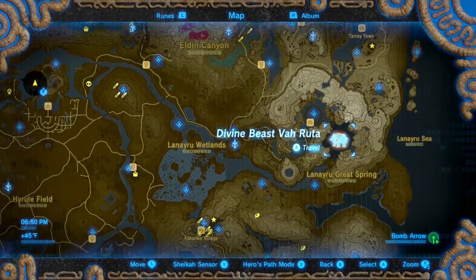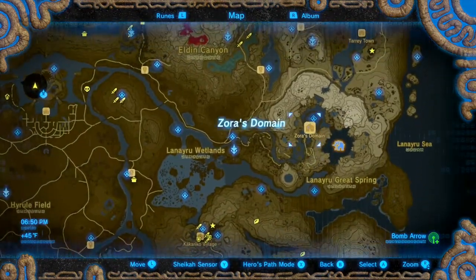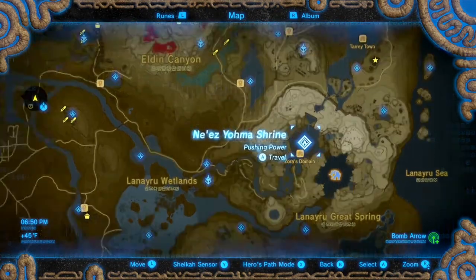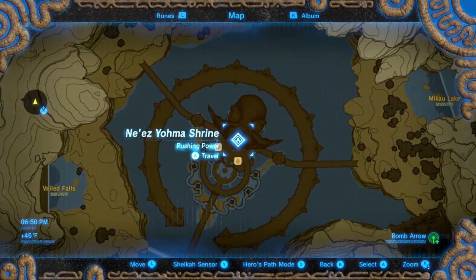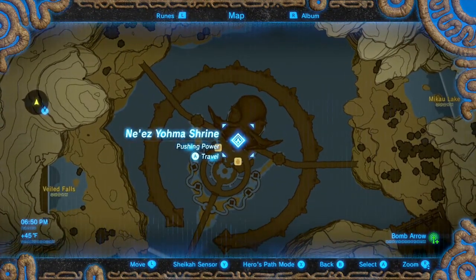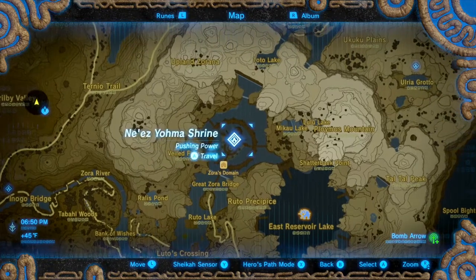It does rain more often here than a lot of other places, but it isn't raining continually after you gain access to Vah Ruta. One worthwhile spot near Zora's Domain is the shrine itself - warp here, it's surrounded by Fleet Lotus Seeds and hot-footed frogs. If you go upstairs there's also a bunch of sneaky river snails in the little pools where the young Zora are wading around, so you can get all those too.